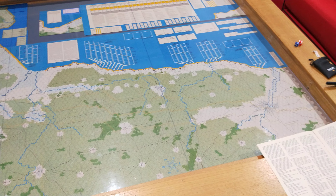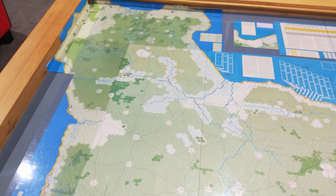You can see the landing beaches: Utah, Omaha, Gold, Juno, Sword.